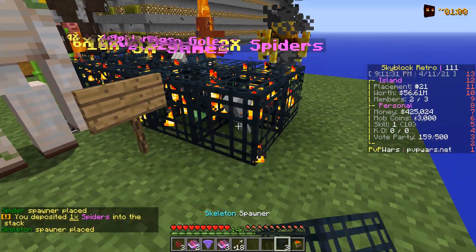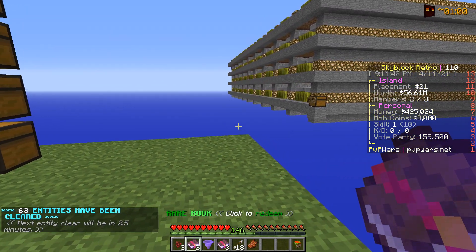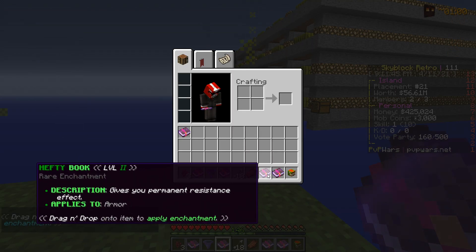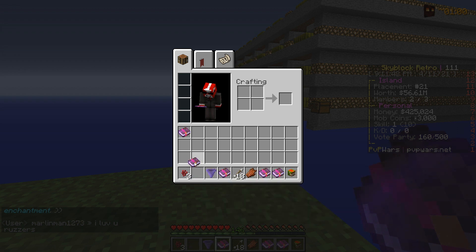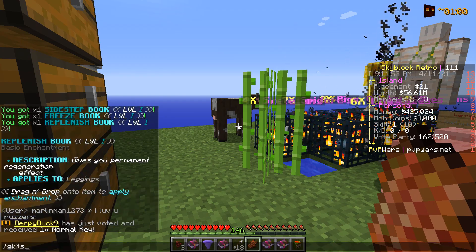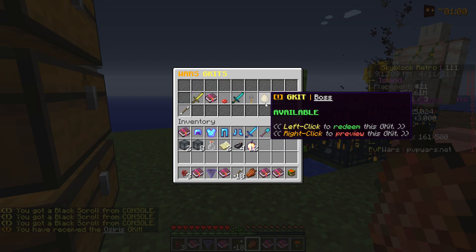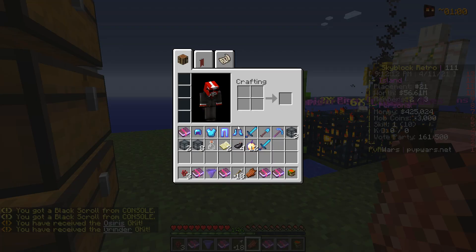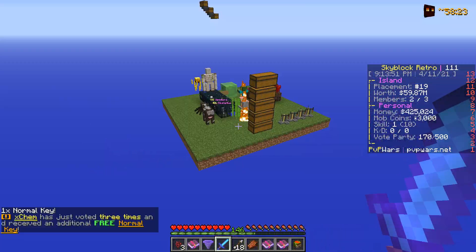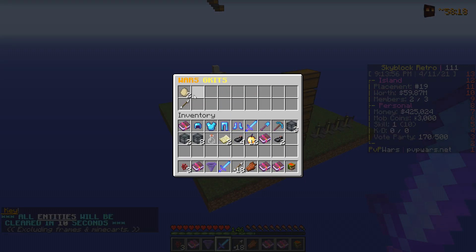We're going to open up these three basic books and the rares, and see what we got. We got a hefty tube book and a replenished tube book - not too bad. We just need an armor set now, so we're going to redeem the Osiris G-kit and also grab our grinder G-kit, because the grinder G-kit has a buff now with looting added. With the new season there's also a new boss G-kit that gives you two boss eggs.